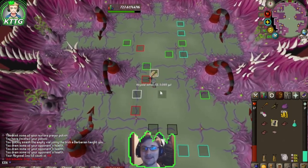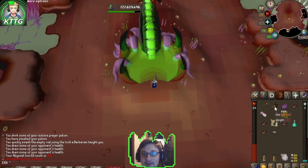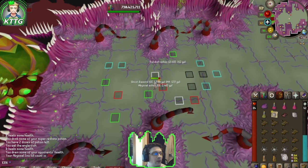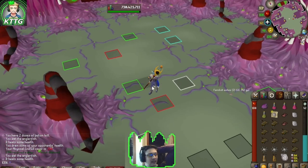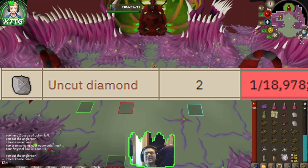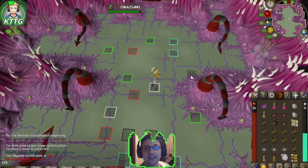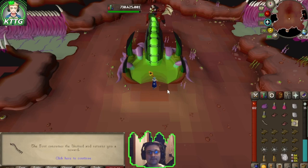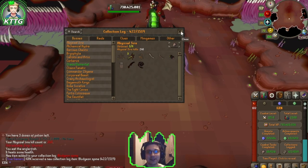We get an Unsired at 60 kill count - let's open it up and see what we get. This is our second Unsired in 60 kill count; the last one we got was the Abyssal Dagger. We got the Bludgeon Axon - that's one of three pieces so we can make our own Abyssal Bludgeon. A one in 19,000 drop! Our third Unsired - hopefully this gets us collection log item number five. We get the Bludgeon Spine, making five out of nine on the Abyssal Slayer collection log - over halfway there.